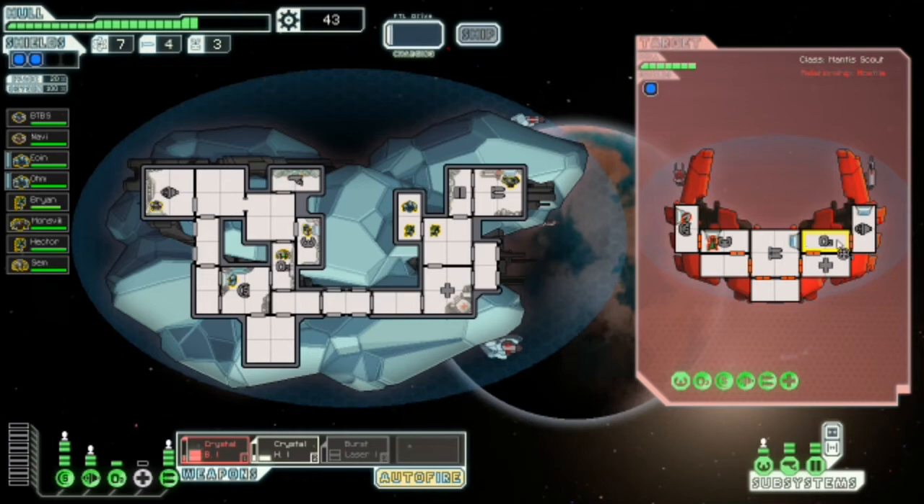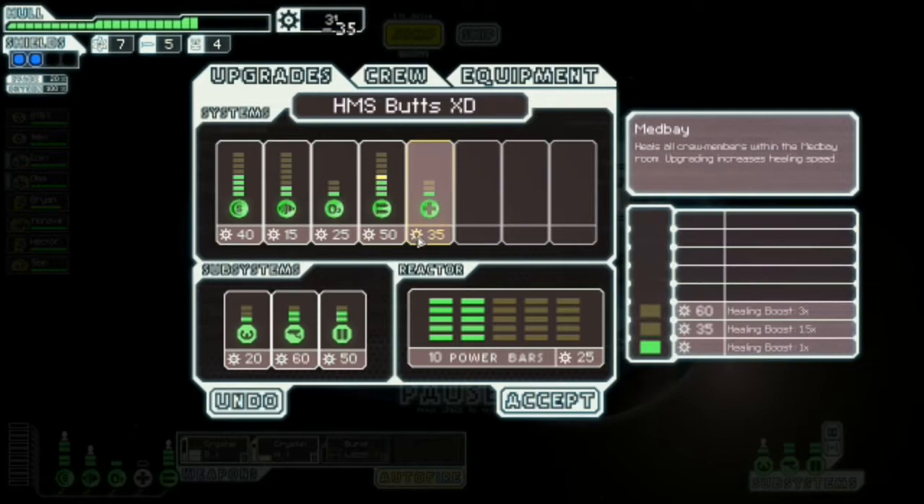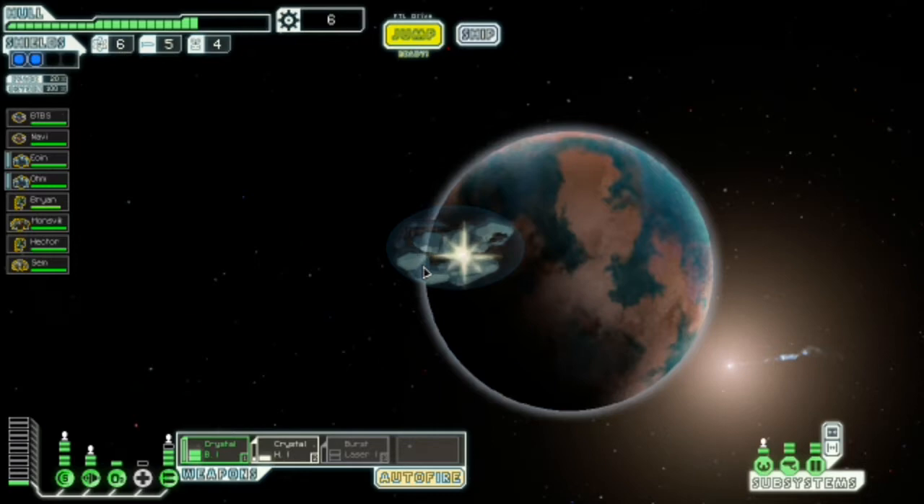I'm still very worried about what's gonna happen in the future. Their weapons are down and their engines are down. Let's go for their oxygen and their med bay — well, their oxygen's down. A mantis to fix your oxygen? You deserve to die. Let's get a bit of weapon power — this will go through one shield so it can still hit, and this actually does two damage. We're gonna keep that.